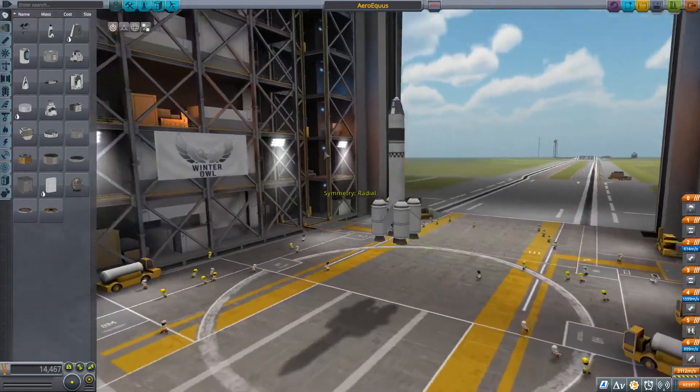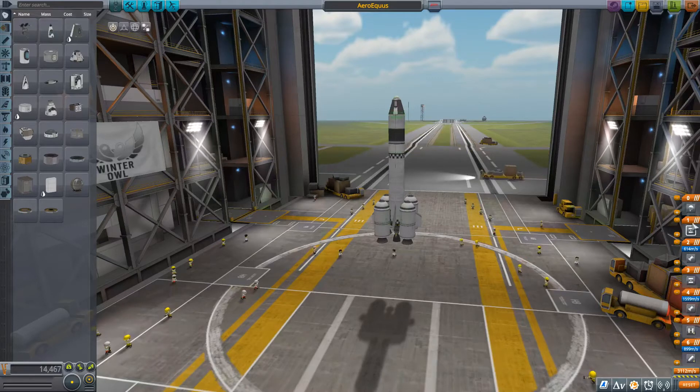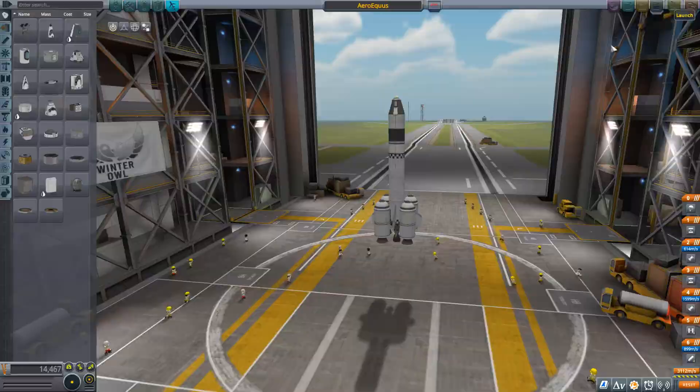This one here looks pretty good. Let's check the stages to make sure everything looks all right. It looks like it's firing four solid rocket boosters, then the main engine which we can throttle. Yep, looks good to me. We'll go ahead and launch it.